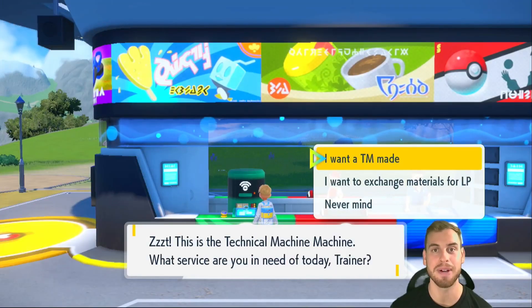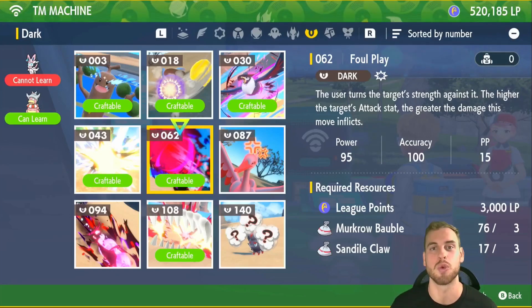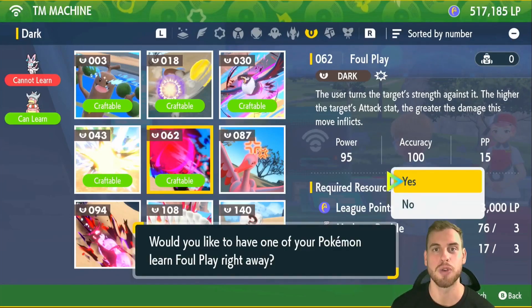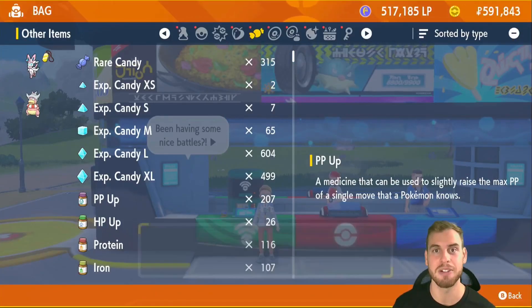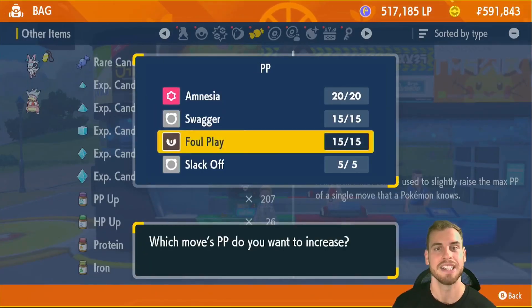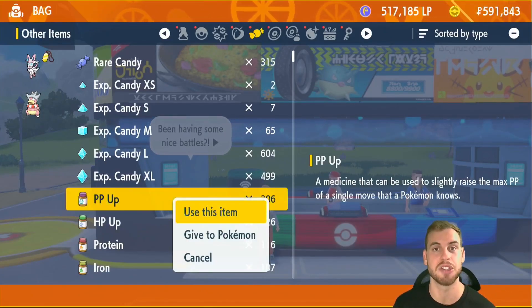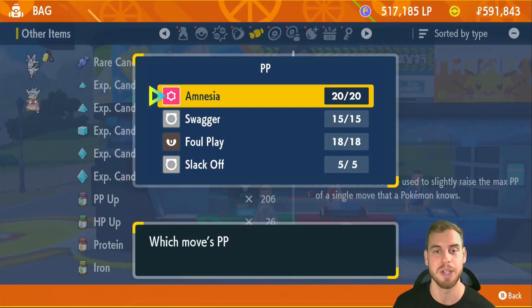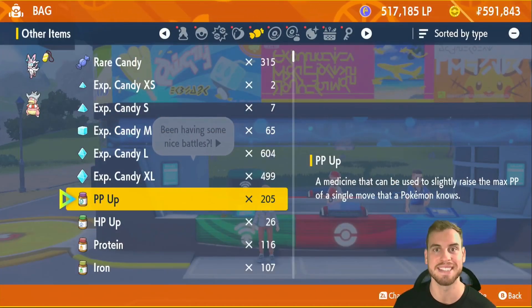Next, go to any Pokemon Center to craft the TM for Foul Play. The recipe for Foul Play requires 3 Murkrow Feathers and 3 Sandile Claws. Craft Foul Play and teach it to Slowking right away. Then go back to the bag and use 3 PP Ups on Foul Play, just in case Mewtwo has the ability Pressure. Pressure makes you use 2 PP for a move every time instead of 1, and we do not want to run out of Foul Play as it is our only attacking move.